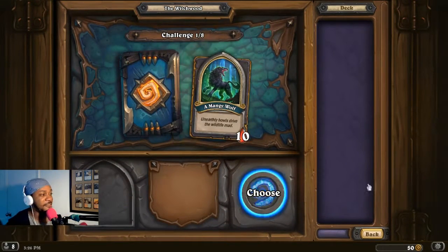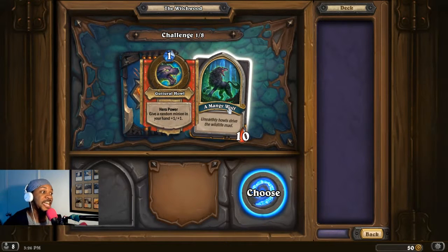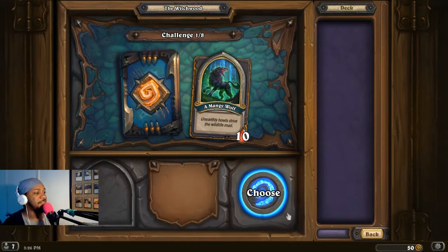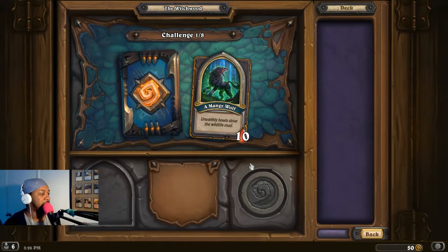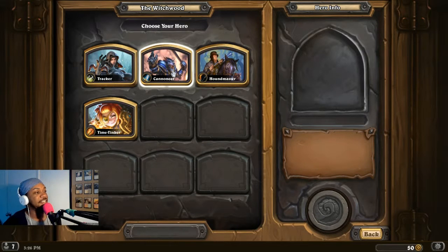So once again, we're going to take on the first challenge. It's a Mangy Wolf. His ability is give a random minion in your hand plus one, plus one. Honestly, I don't mind fighting this guy. This guy's probably the easiest out of the first level of enemies you deal with during Monster Hunt.